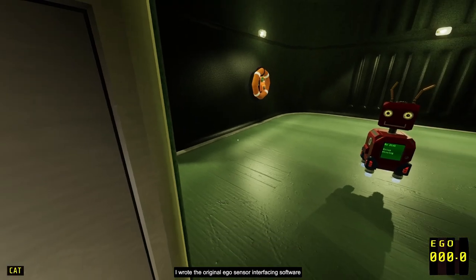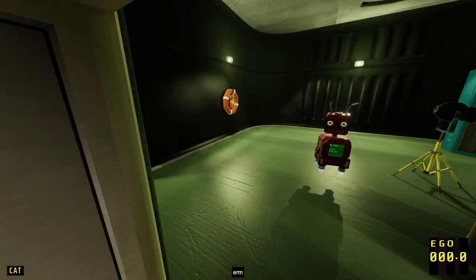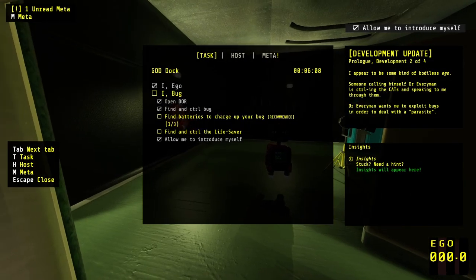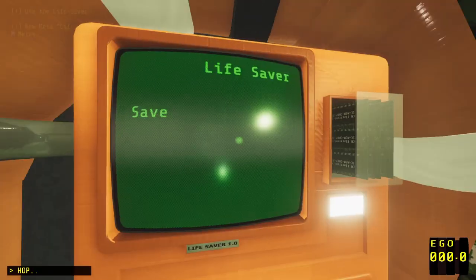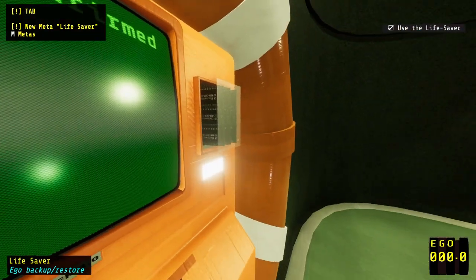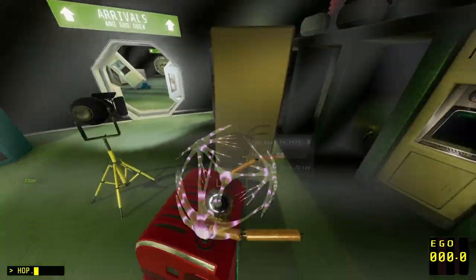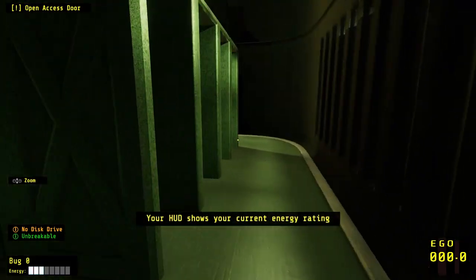'I wrote the original Ego Sensor Interfacing Software — that's not a ghost, just a fact. It was rather clever software, as events have demonstrated. Allow me to introduce myself. Find batteries to charge up your bug. Find and control the lifesaver.' Yeah, let's do that. Oh, this lets you save the game. I do appreciate when a game has an in-game explanation or justification for saving. That's pretty fun. I like that. So we got a battery here. I don't think we have a gun yet.